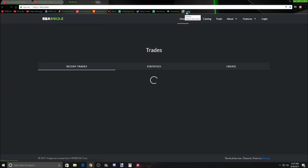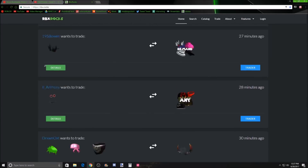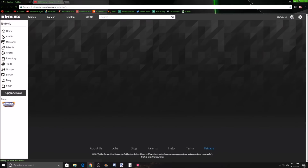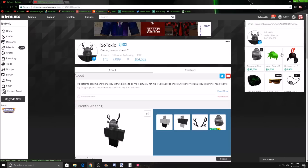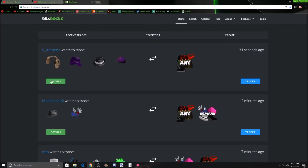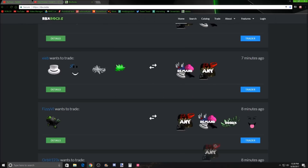There are multiple websites like RBX.rocks. They added a new thing where you can post your item and have people send trades on it. You log in using your email, put your item up, and then choose what you want to be sent. If you put 'any,' you're basically just showing people what items you have and getting people interested in sending on it.